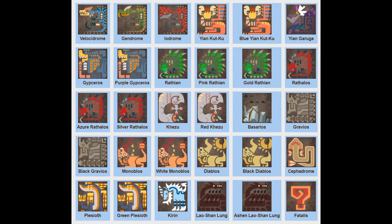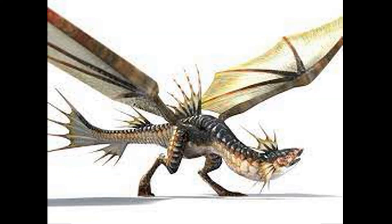Next we have Cephadrome, which we're not going to name separately since it's the same as Cephalos. Then Plesioth — hip checks for days. Besides being a nightmare to fight and hip-checking you to oblivion, it doesn't have much going for it other than being a fish that can shoot water. So the only thing I can name it is Water. Maybe Water/Normal since it can walk on two legs on the ground — so yeah, we'll call it a Water/Normal type.